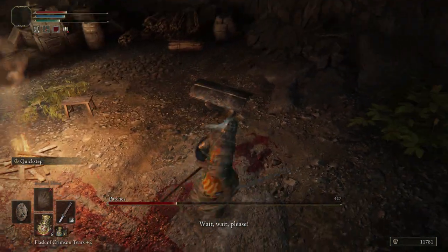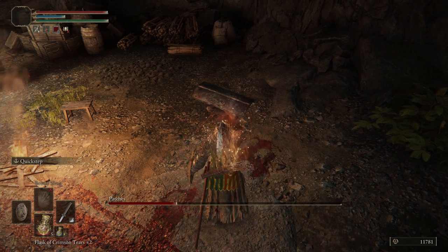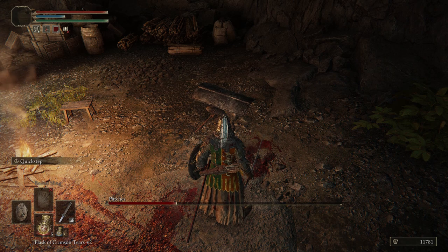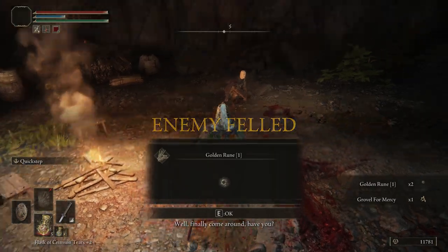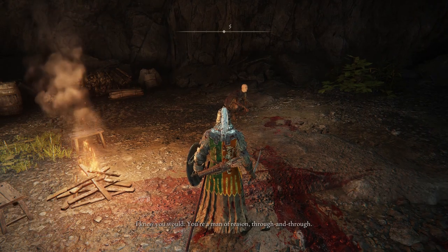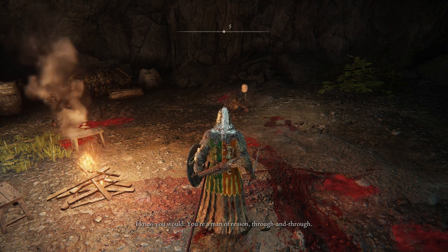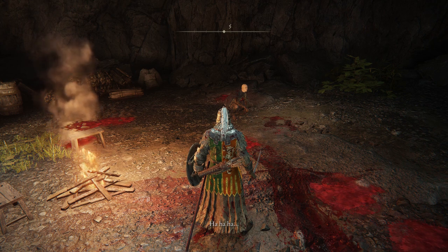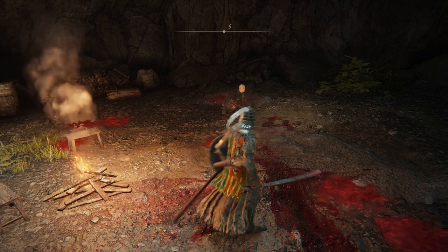Once you get him to about a quarter health he will cower behind his shield and beg you to stop. My recommendation is to let him live and forgive him — that's what makes sure you can get the gesture. If you kill him you can still get his bell and bring it to the Twin Maiden Husks at the Roundtable Hold to add his shop list to theirs. But who doesn't collect emotes? So forgiveness it is.